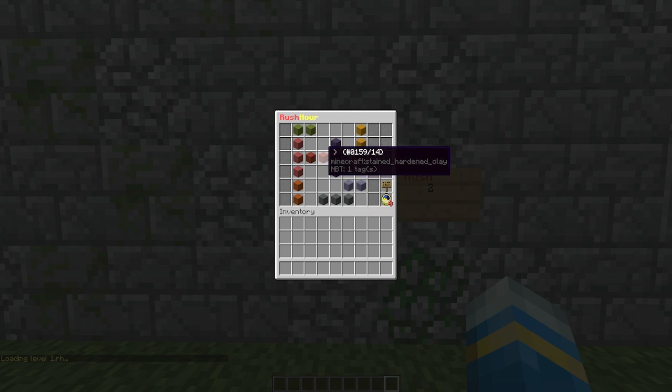This is level one. As you can see, there are lots of different stained clay blocks and these represent cars or lorries. You have to get the red car into the garage over here. This is level one, difficulty beginner, and it shows you how many moves you have taken.